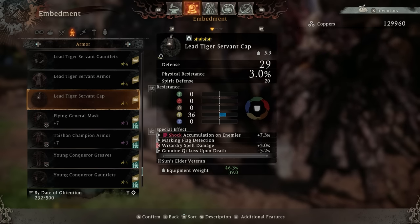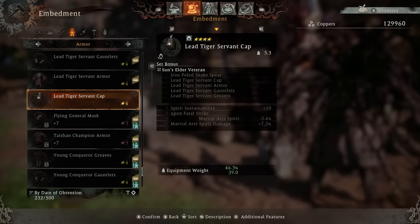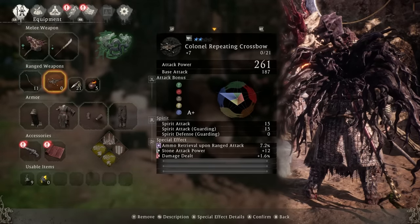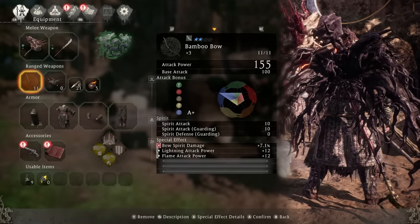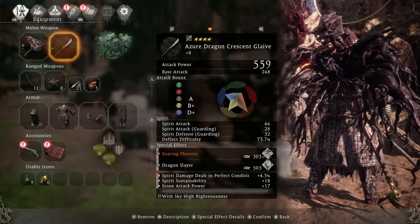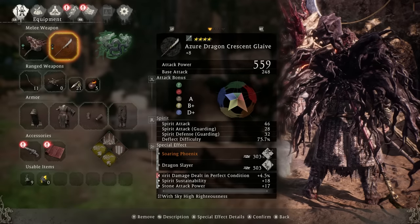The last kind of special effect is set bonuses. Armor sets from companions will have set bonus effects — hit the right trigger to view the set bonuses for each piece of gear. These set bonus effects obviously cannot be removed and are an extra bonus on top of your regular special effects, which is why armor sets are so popular. Get an armor set, but make sure you customize the regular special effects to match your build. Also remember you can upgrade and put special effects on your ranged weapons — they contribute to your overall stats and accumulate over time.